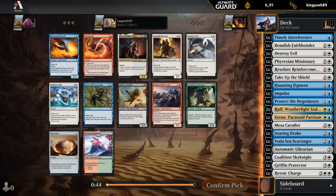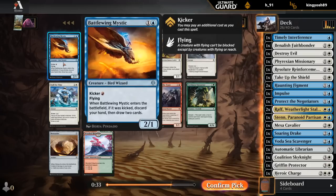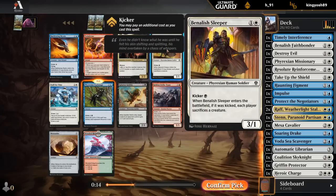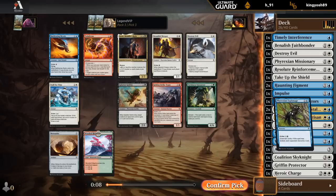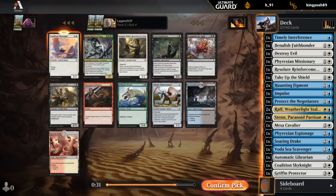I'm glad we picked up the dual land since we're not going to struggle to get enough playables, but mana fixing is always welcome. The Axe is unlikely to make the final cut. Espionage is just a Divination - still works pretty well in our deck even without Kicker. Mystic really wants to have Kicker to be amazing. Stall for Time would have been okay too - it introduces Stun Counters which is kind of like freezing a creature for multiple turns. Another Sky Knight - I'll happily take that.